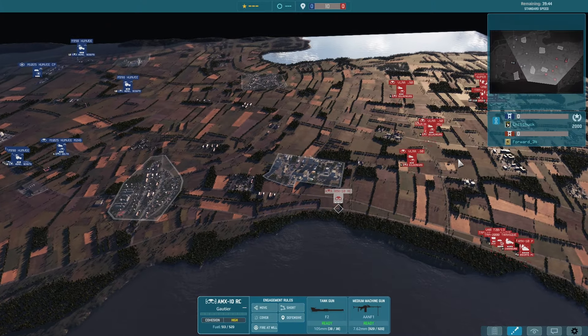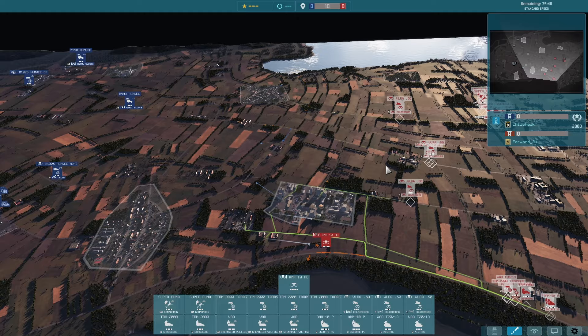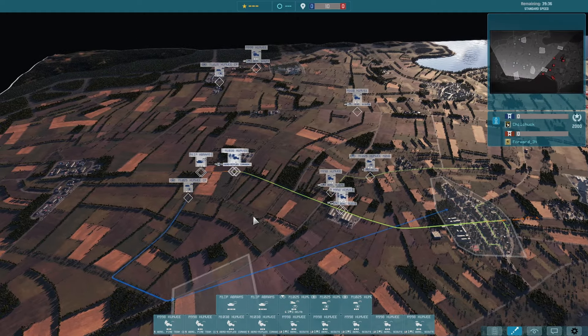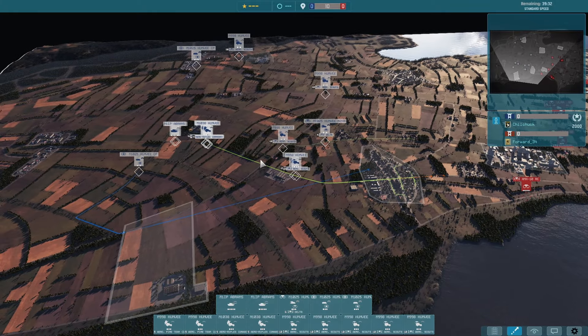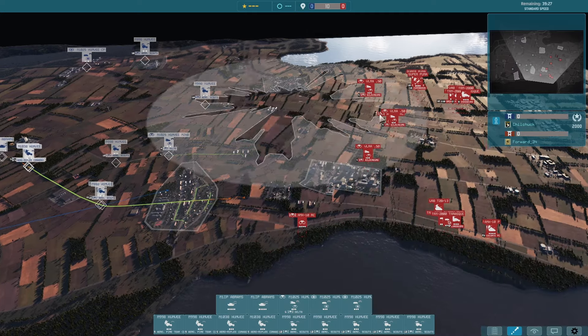Pretty standard opener for him, except he's playing definitely more passive this time than normally a 5E player would - trying to watch out for the Helo rush. Except, as I said, we got no Helos. This is going to be the strength of the 101st: you can Helo rush if you want, but also you don't have to in any way, and it's actually a pretty decent opener without any Helos.